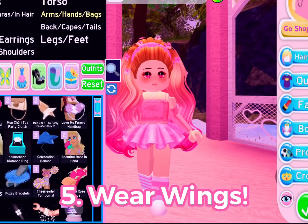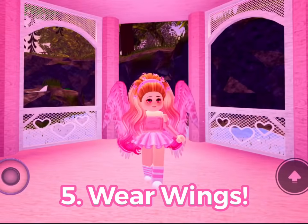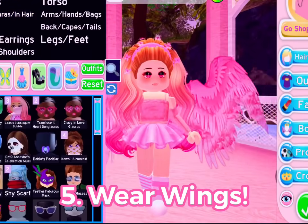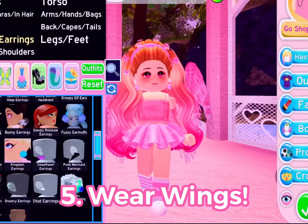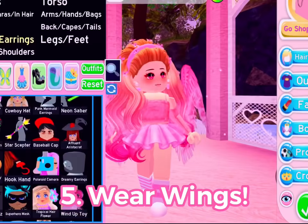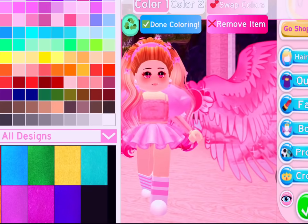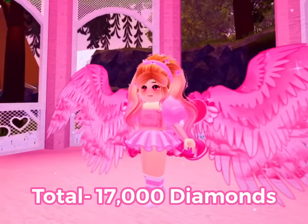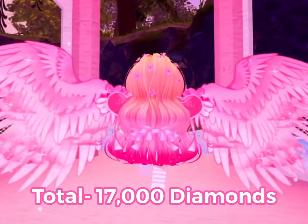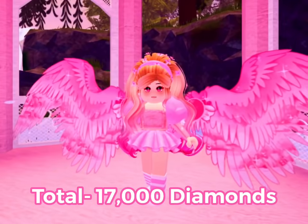My final tip is to wear wings — wings are so underrated! Look at that, I look like a literal queen. They're really inexpensive and add tons of extra flair to your outfit. I'm going to be pairing these beautiful Leah Ashe wings with some wheel accessories, all of which are free. And look at this — this outfit was so inexpensive, under 20,000 diamonds, and I look totally amazing!